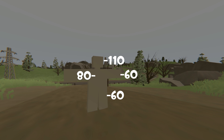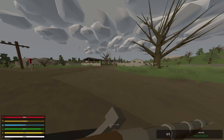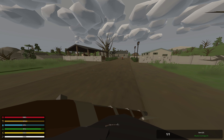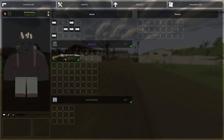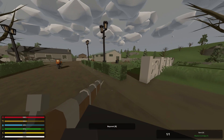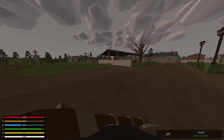The musket is an absolute tank — it is so strong. No matter what you put in front of it, as long as you can hit your shot, the player you hit will most definitely be very injured and possibly die. Heading on over to the durability — this gun can hold up to 125 shots, so it is pretty durable. 125 shots is a lot, especially for a single-shot gun.